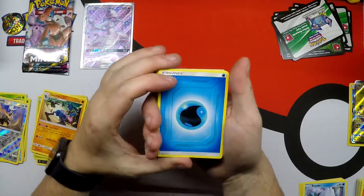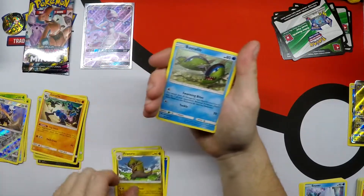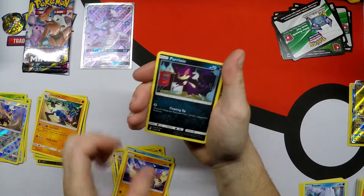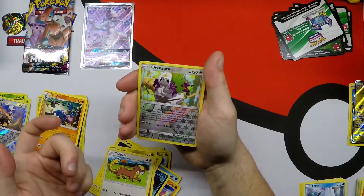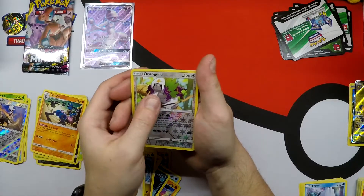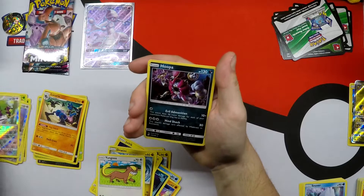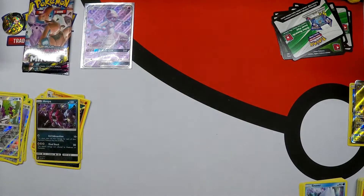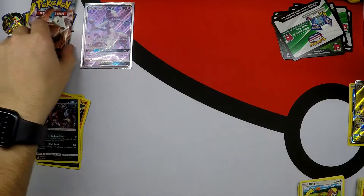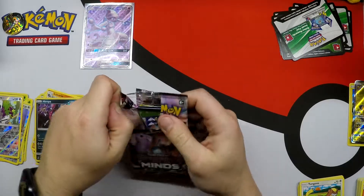White code card. Don't know what the chase cards are from the set. Water Energy, Loose Tactics, Fracture, Basculin, Riolu, Purloin, Joltik, Dratini, Yungoos. Reverse Holo Oranguru. And a Holo Rare Hoopa — we just pulled that from Shining Legends, but a rare is a rare. Same Pokémon, different set.